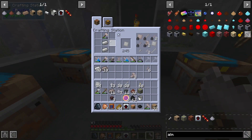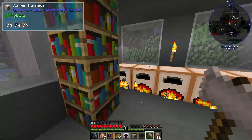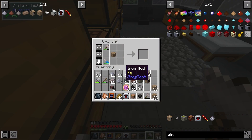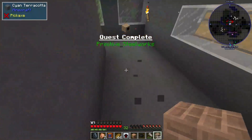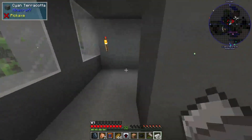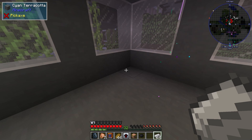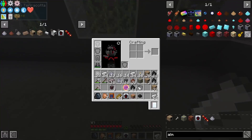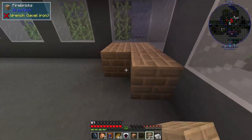I'll throw another stack in and do some more mining off camera. I think we have everything now - we need to grab our hammer and our screwdriver. Come over here and I'm going to make two. Now what we're gonna do is come right up here. One, two, three - put the furnace in the middle - one, two, three, four, one, two, three. Just like that.